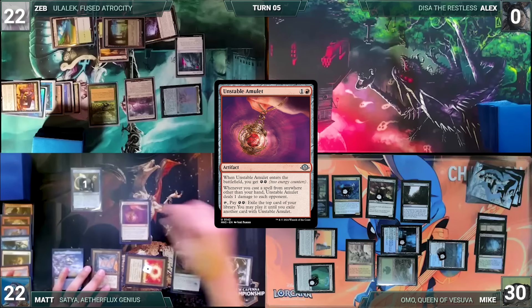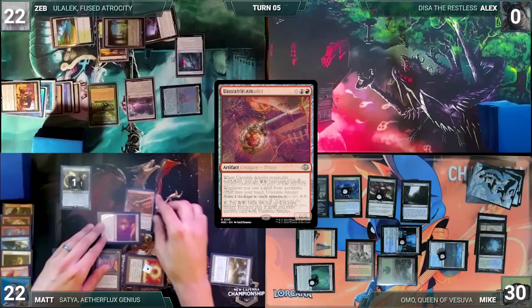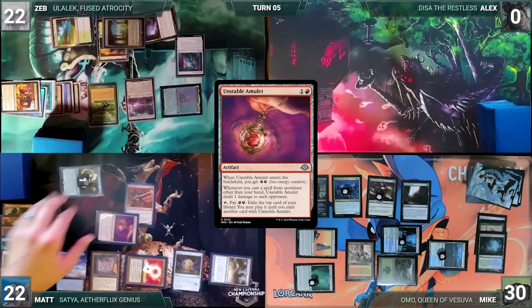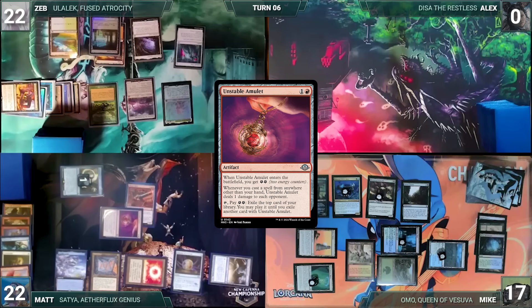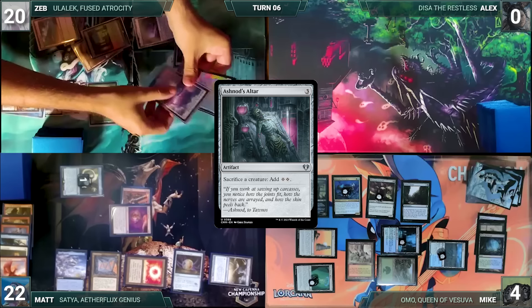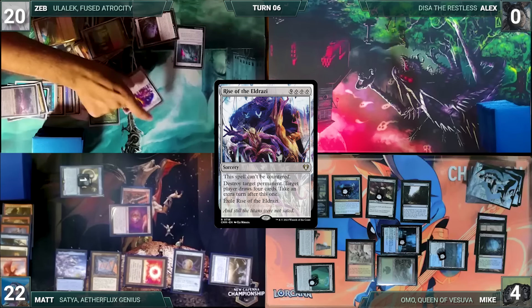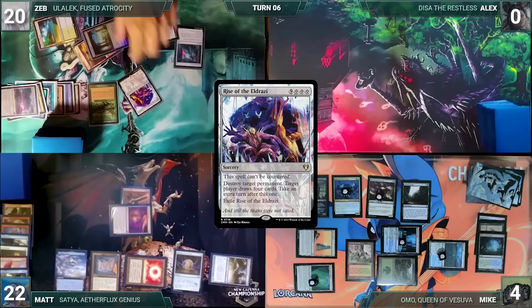Zeb controls Matt during his turn. During Matt's upkeep, Flesh Duplicate, Mana Crypt, and Ephemerate trigger. Matt casts Ephemerate from exile targeting Goldspan Dragon, creates a Treasure, wins his Mana Crypt roll, and removes a counter from Flesh Duplicate. He draws, taps both Talismans for red taking two damage, attacks Zeb with Goldspan Dragon creating a Treasure, and Zeb blocks with Emrakul — Goldspan dies. In his second main phase Matt sacks both Treasures and passes. Matt then takes his extra turn.